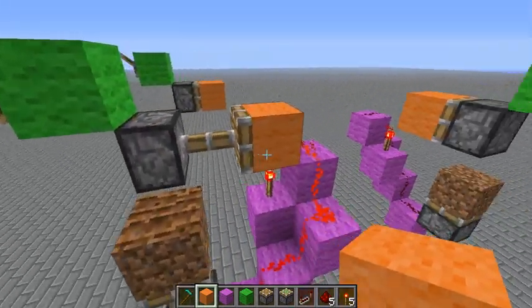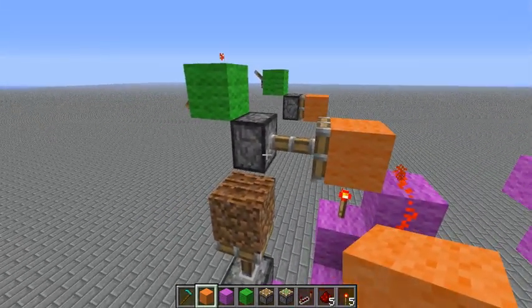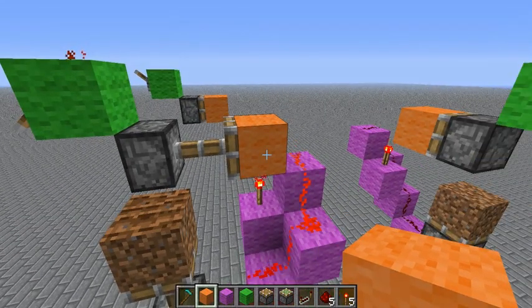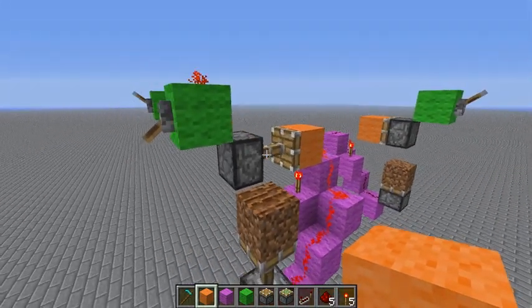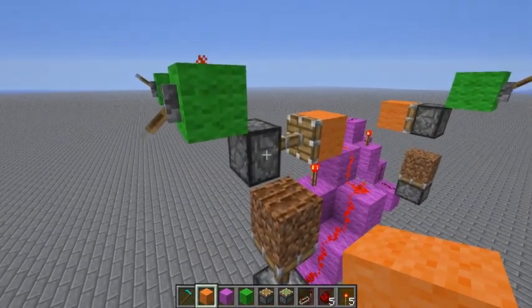If I had a BUD switch that was extending, that takes one tick to occur. But if you have a BUD switch that retracts, that occurs in zero ticks — so it all happens before you actually place the block.